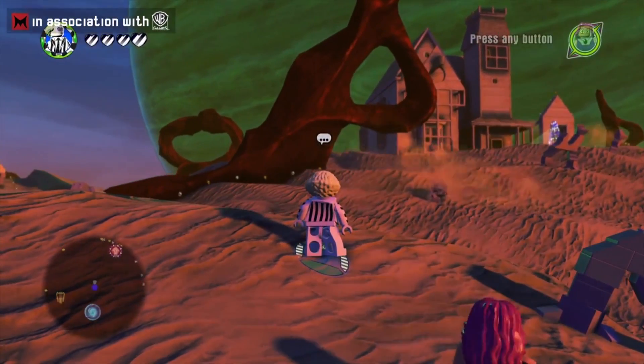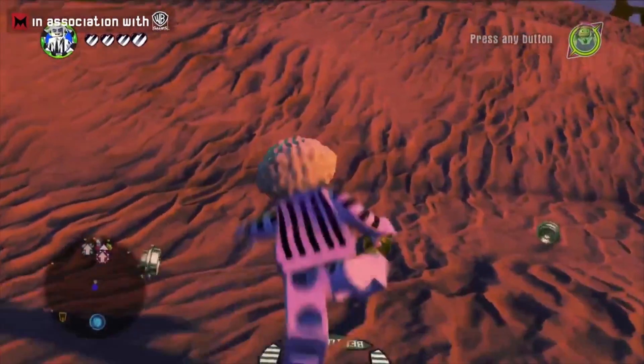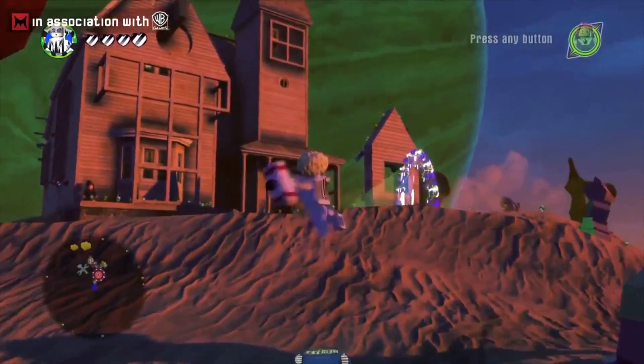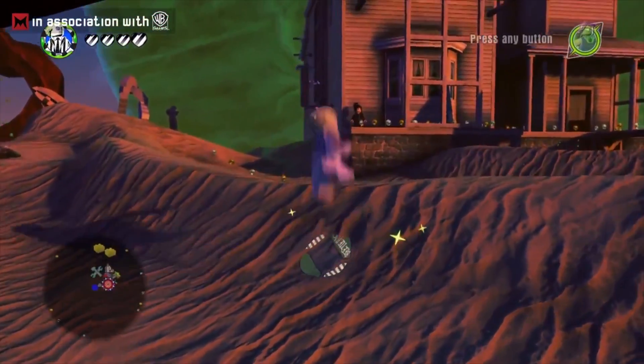The gameplay opened up with Beetlejuice on Saturn, the limbo world inhabited by the sandworms in the film. Heading over to the house, we got our first look at some of the animations for Beetlejuice's character and his unique fighting style. He is able to turn his hands into mallets to smash and bash his enemies.